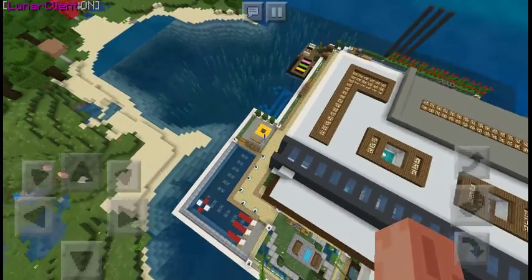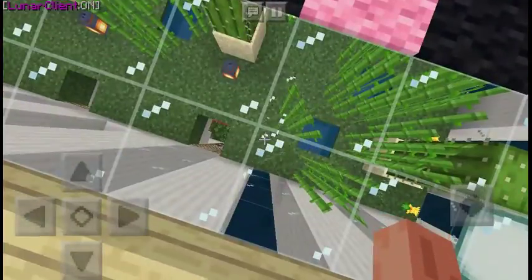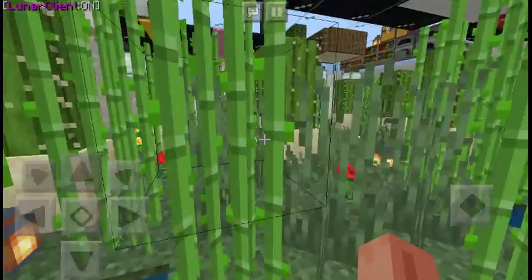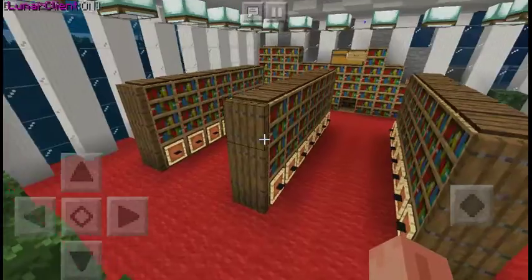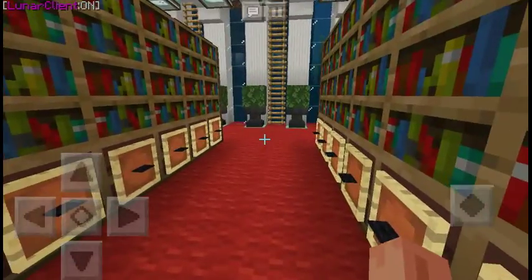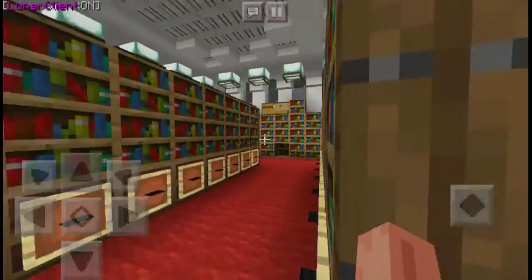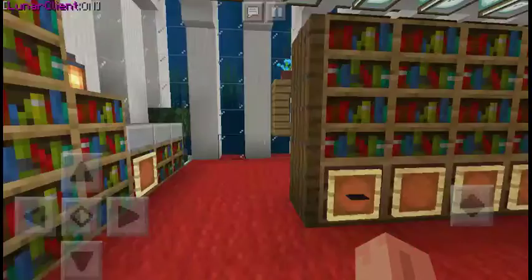Now we're gonna do something stupid and break into this one section just to see. You could make a secret ladder to get in. There's some sugarcane — good for decoration and farming. I saw a ladder so we're gonna check out a secret library. There are all these books and anvils, but sadly I don't think there's much inside — there's a missing bookshelf.